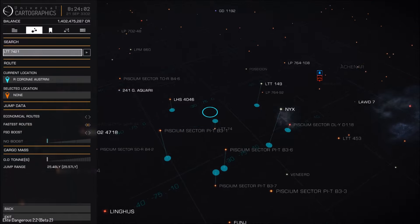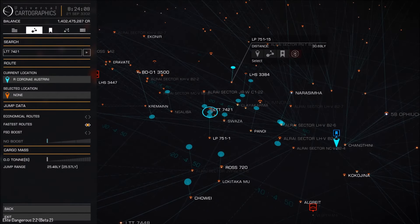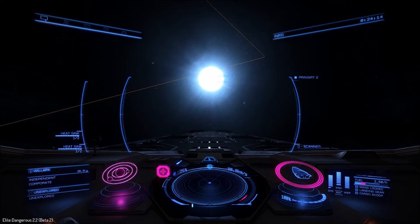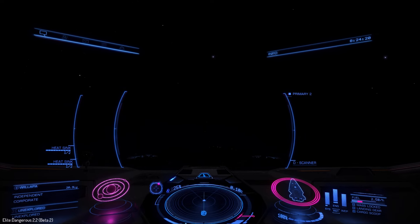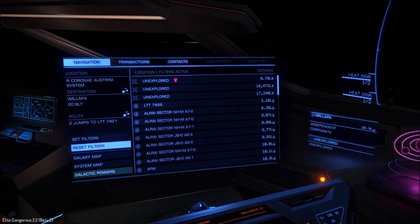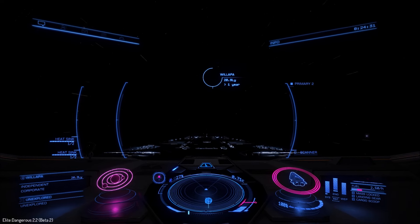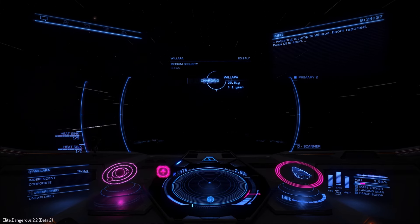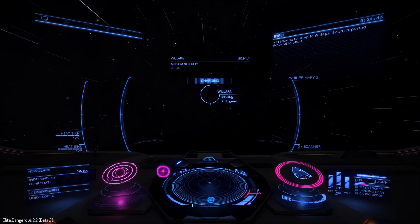So let's plot a course for LTT 7421 - this has got a Pulsar and we shall go and have a look at this one. I had my hopes set on that previous star, that something would have happened with those stars, but maybe not - in fact they seem to have toned it down, or maybe it's just not been worked on yet. Either way, that's a little bit disappointing. So let's push on to LTT and we'll see a proper Neutron Star - not a Pulsar, we've just seen a Pulsar. We'll see a Neutron Star.